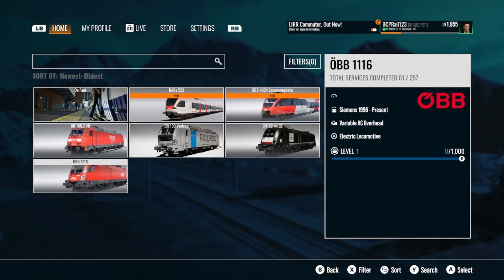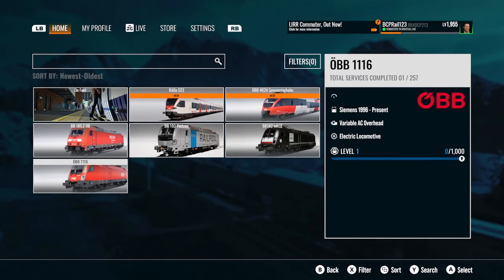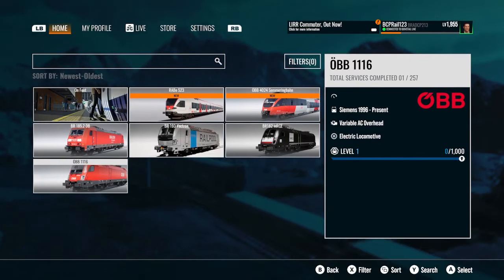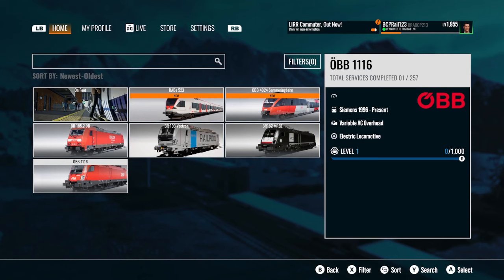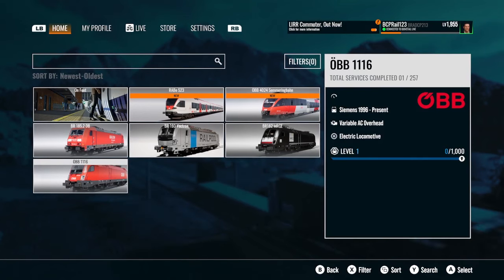Localization improvements to PZB knowledge prompt. Fixed a repeated voice line during the 185 tutorial and included correct voice-over. Fixed an issue to ensure door locking works as expected. The AFB system rework in the second cab on the BR 185 — or a bit backwards.